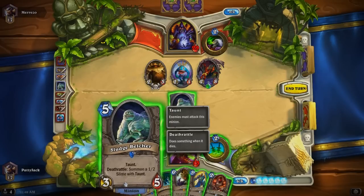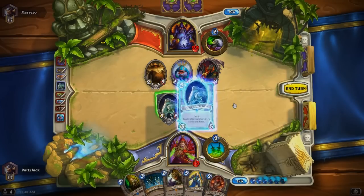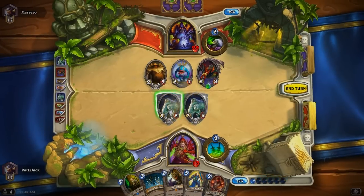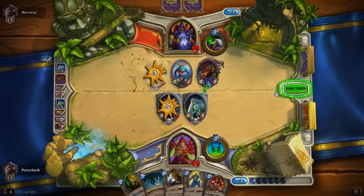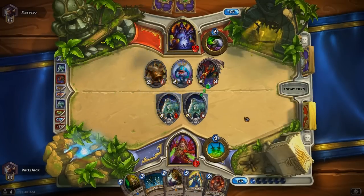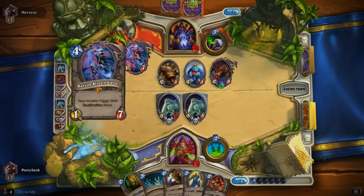Sludge Belcher — best possible card I could have right now. I'm gonna trade everything out so he can't screw around with me anymore. I think the option here is another Sludge Belcher. Even if he hits it with the Myaxina it's not a huge deal, because we still get more taunts out of that which trade with both of those. Then we can play Hogger afterwards — a Taunt Wall would be great right now.